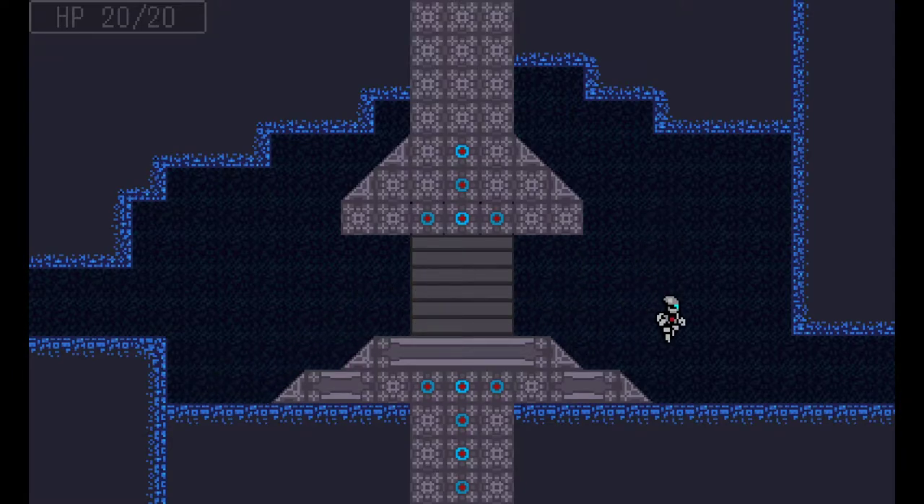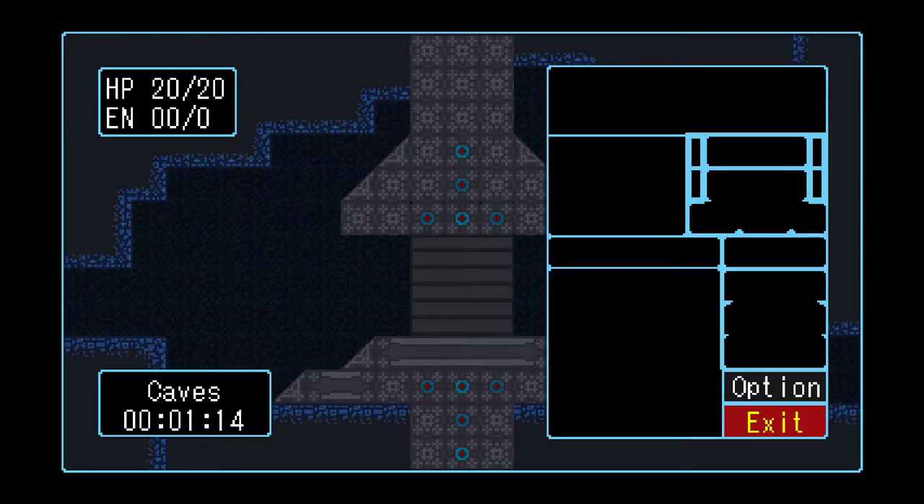I can use the D-pad here too. Jumping feels pretty good. We can shoot — it feels very Mega Man-esque. There's no shooting upwards or diagonally. It doesn't look like any of the other buttons do anything so far. We have a pause menu with options and exit. Interesting how the exit is so bright even though it's not selected. Game time is recorded in the bottom left, and we've got HP and EN — I don't know what EN is, but hopefully we'll find out.